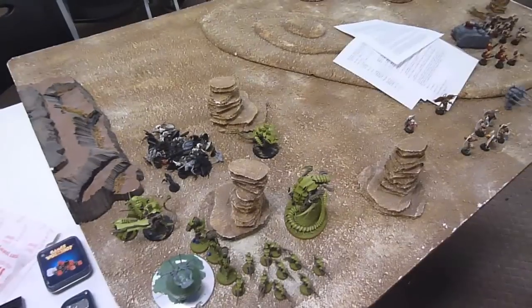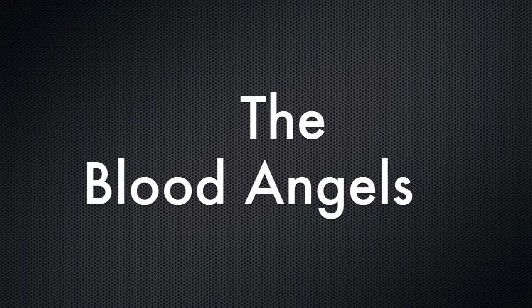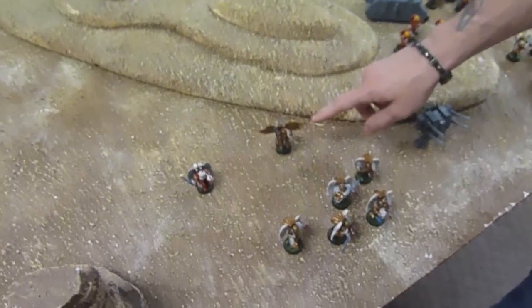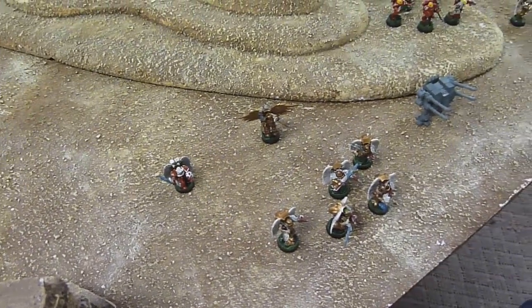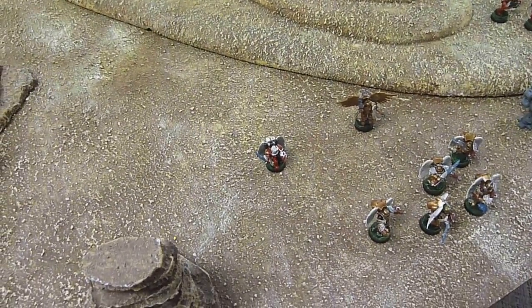We're just picking sides now. Starting with HQ: Dante. The only elite choice is the Sanguinary Guard with the power weapon and jump pack.